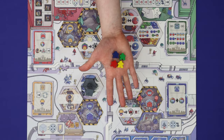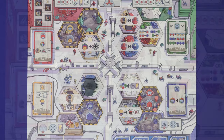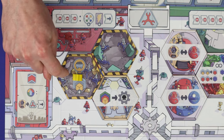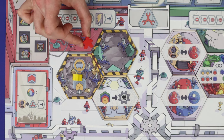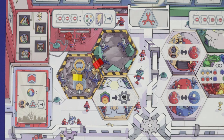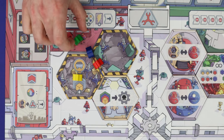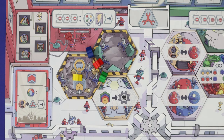How you place a robot depends on its colour. On the board there are 16 total action spaces: 12 factory hexes and 4 guild spaces at the corners. When you place a yellow robot, place it onto a single space and resolve that space's action. A red robot straddles two spaces, resolving both actions in any order. A blue robot goes into the corner of three spaces, resolving all three actions. A green robot has the flexibility to be placed on one, two, or three spaces. The number of legs on each robot meeple reminds you how many spaces it activates.